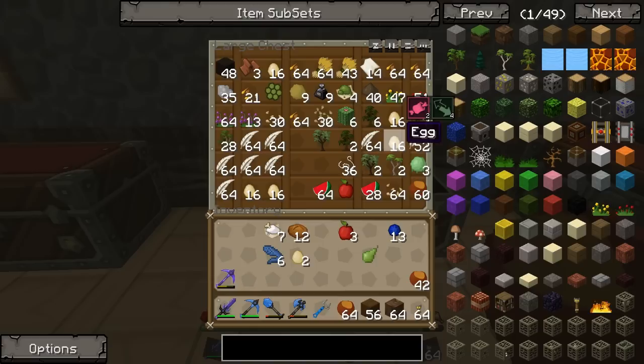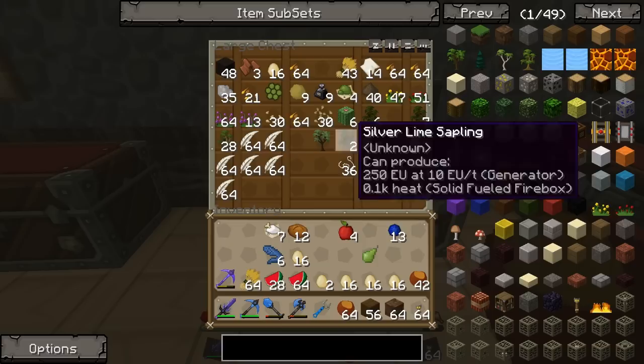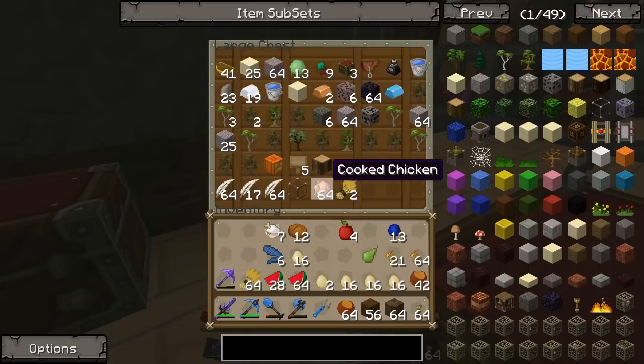Now here we are — we've got a bunch of nuts we can take over to the farm chest. We've got some eggs, which are useful for food, melons, apples, some wheat — we've got plenty but I'll take some still. Any other foodie things? Seeds — we might be able to make some poppy seed bag for food maybe. For now we'll leave the rest and check the next chest. Oh yeah, we've got cooked chickens — a bunch of weird random stuff in these chests.